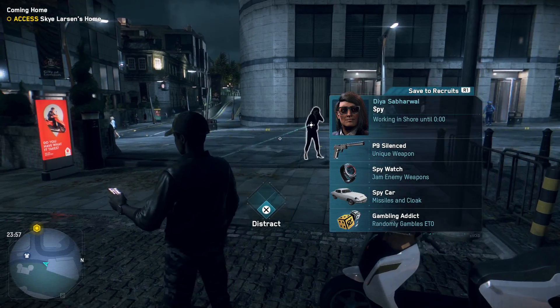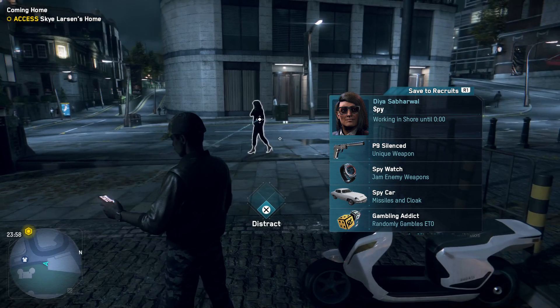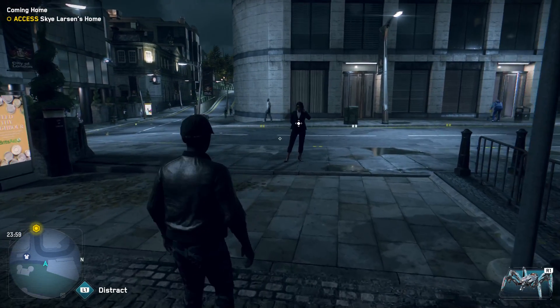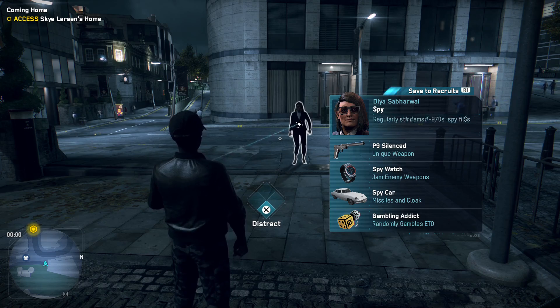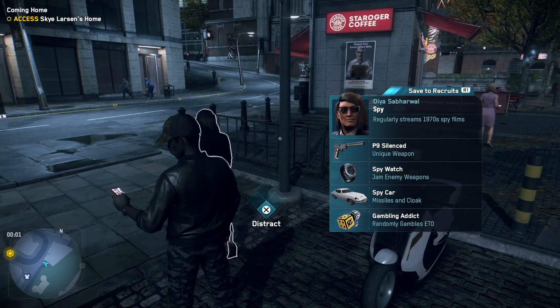Once you've seen the spy, they should also have the 'Don't reveal yourself' prompt, and the car beside them as well. This time the car is not beside them, but yeah, this is where you'd be able to recruit a spy.